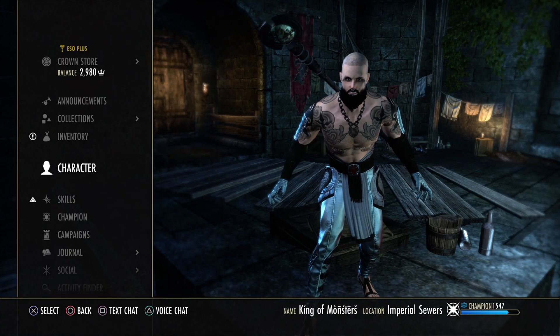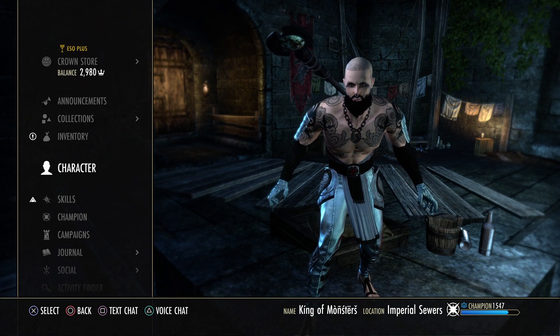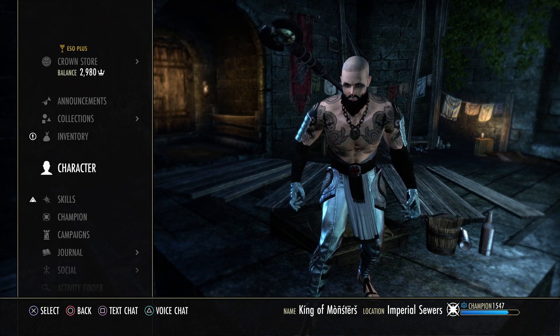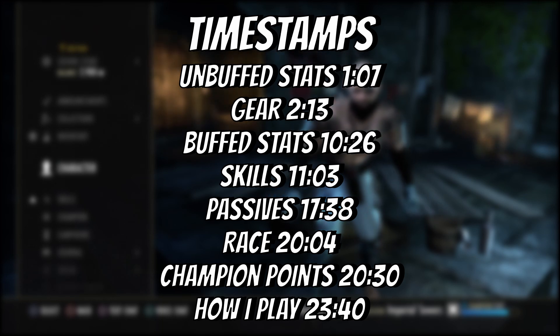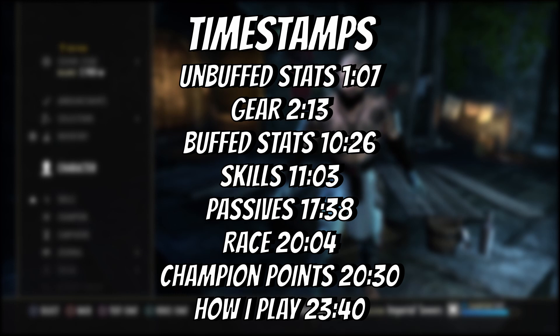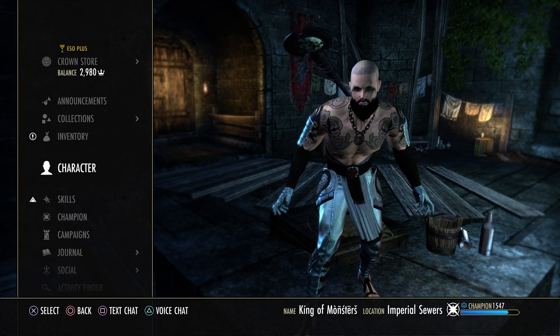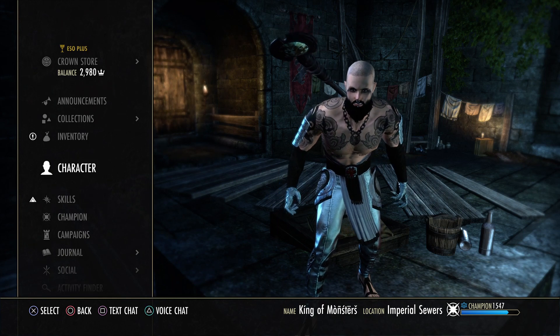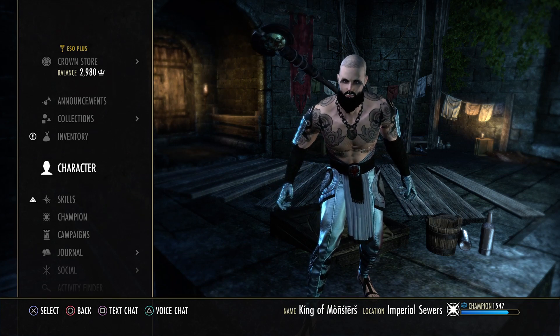Today we're looking at my light armor magic templar PvP build for the current Markarth patch. Overall, magplar is in a good spot for open world PvP — with everyone running heavy armor and high resistances, magic templar is a very viable 1vX class, especially with the amount of penetration we're rocking. The build concept is to dish out as much damage as possible while being as tanky as I can be in light armor. It can get squishy if enough people are on you, but it's designed to 1vX 5 to 6 players at maximum.